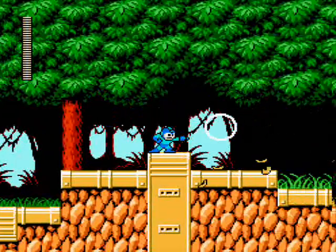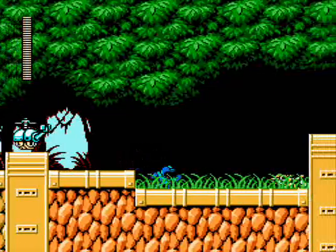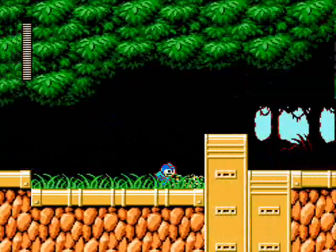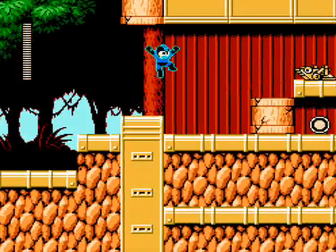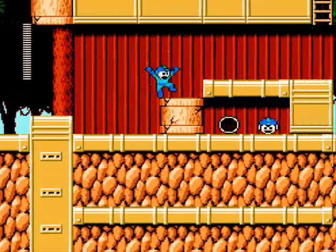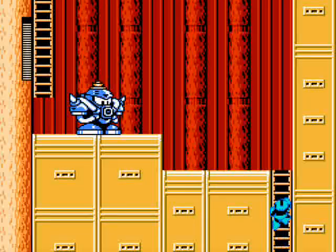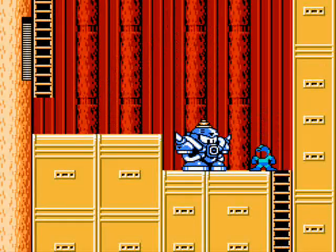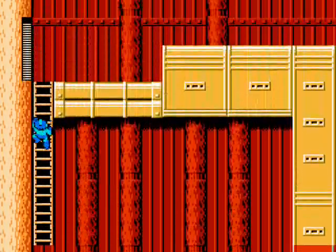A lot of hidden dangers lurk in the trees here, and in the grass. All these cracked blocks that you've been seeing along the way, you can break them, just not until you get the power adapter, which you get for beating Flame Man.